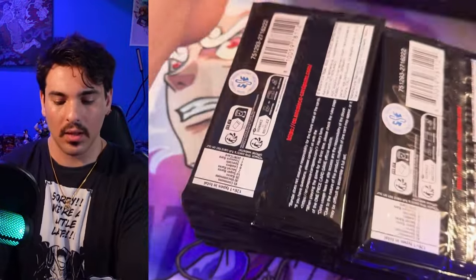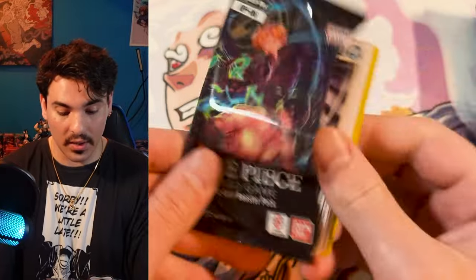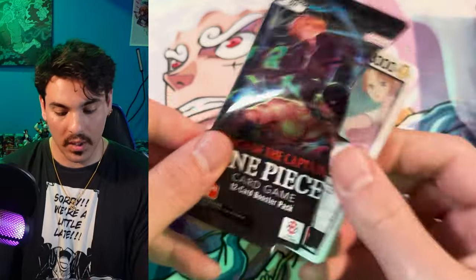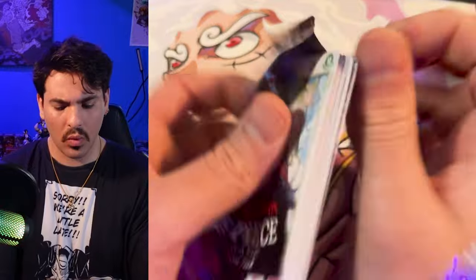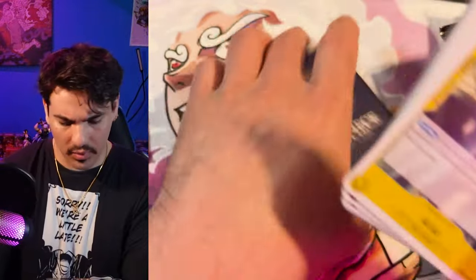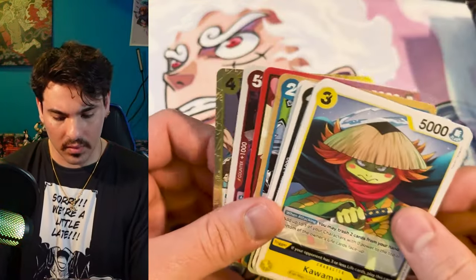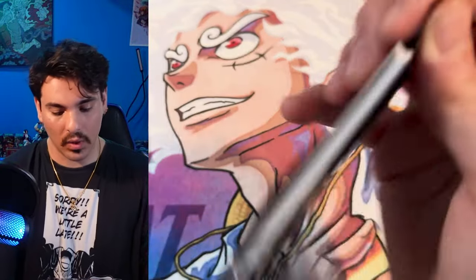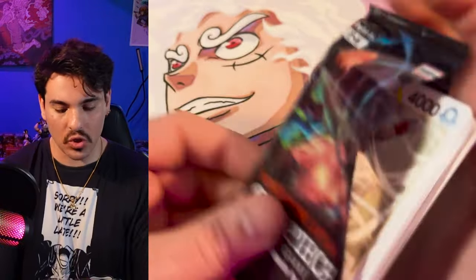I believe the alternate art is like Yonji — one of the Vinsmoke brothers. I think he has an alt art, though I didn't pull it in Japanese either, so maybe I'm making that up. We also haven't pulled Hiyori. I pulled a bunch of Shanks. And I think that might be it. I want a page of Rejus — I know that's unreasonable and unlikely, but a man can dream.